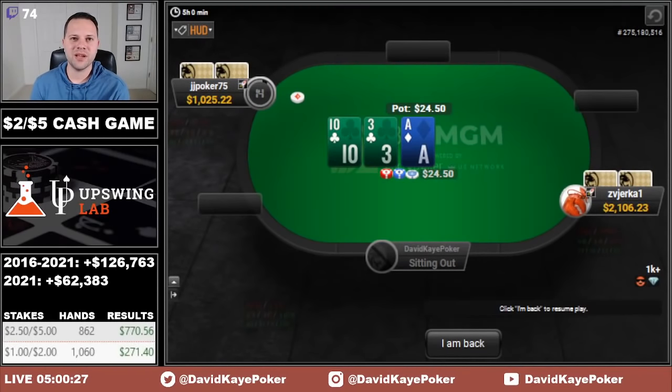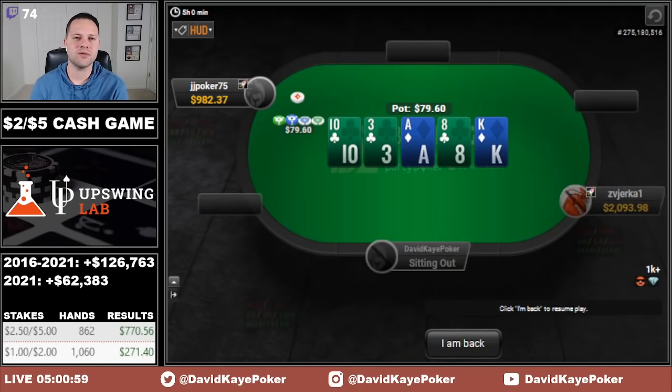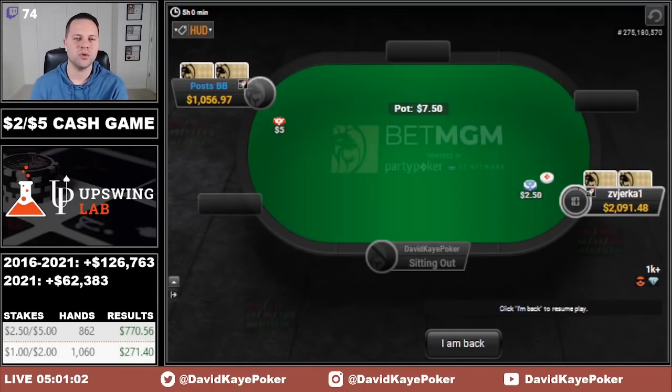That wraps up another successful cash game session. We played 2-5 and 1-2 over the course of five hours. In the 2-5 game: 862 hands, profit of $770. In the 1-2 game: 1,060 hands, profit of $271. Total profit: $1,041. Got off to a really hot start — up about $2k at one point, went down to only plus $600, then gathered a bit more toward the end. Some pretty tough tables today with a lot of good players, but happy to book the win for a couple buy-ins. If you want to catch these live streams on Twitch, I post the schedule every Monday morning at 9 AM Eastern on my Twitter page and the Twitch schedule tab.